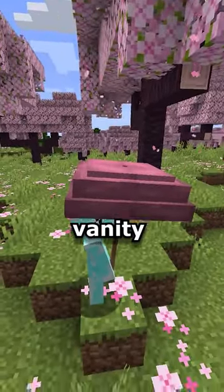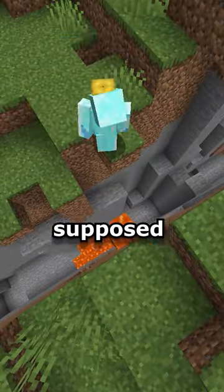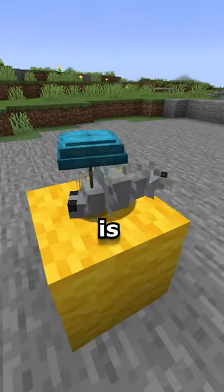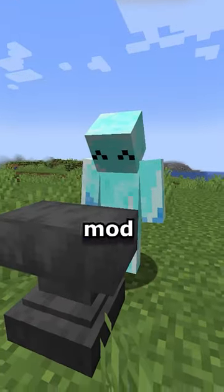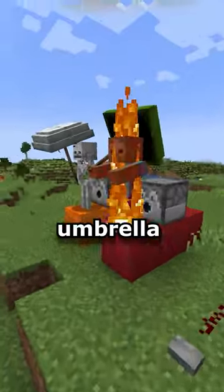Now this umbrella isn't just for vanity because it can actually shade you from the rain or sunlight. Well, that's supposed to be the case, but this mod for some reason does the opposite. I know this is a bug, but after installing this mod, zombies and skeletons do not burn under sunlight, but once you give them an umbrella, they'll start burning.